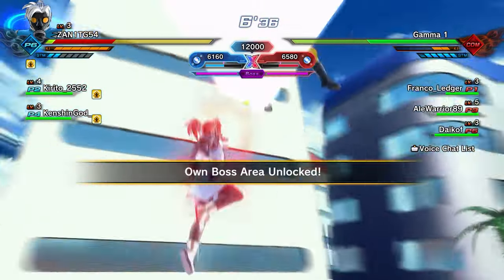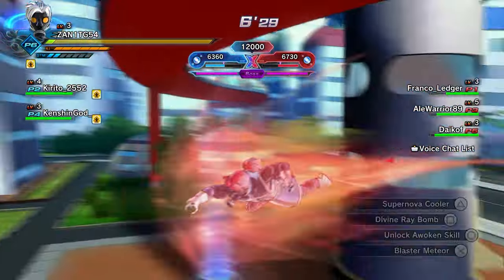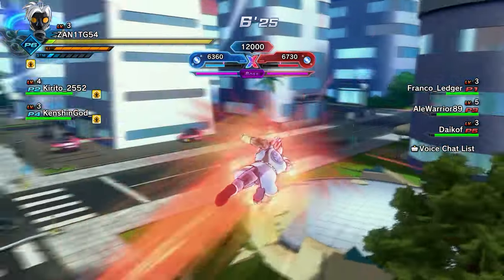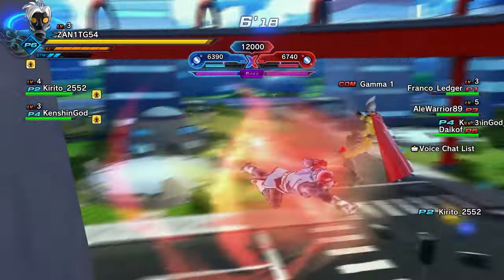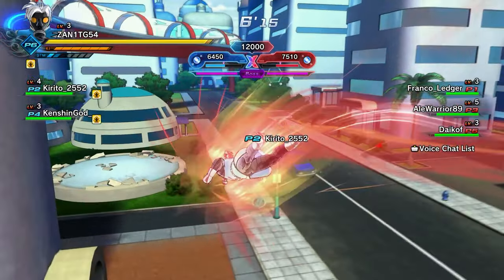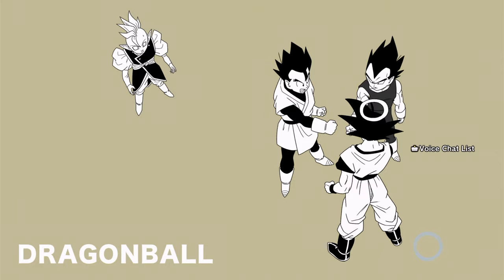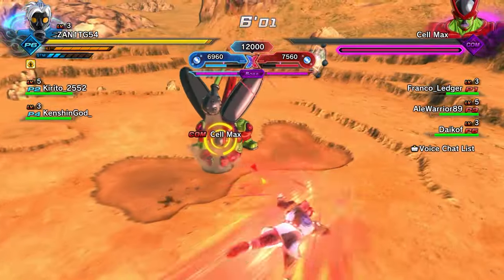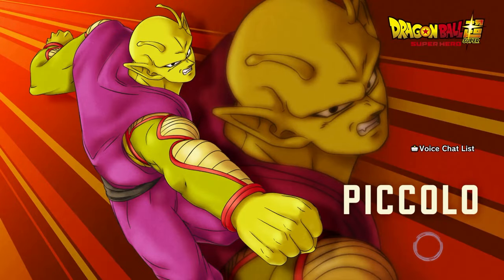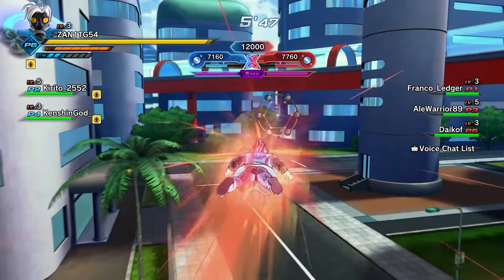The boss area is now open. Be careful — I personally do not recommend going for the boss if it's a giant unless someone can actually stay alive in there. Let's see who is available in our boss area. It's Cell Max — that's a done deal, I'm sorry. Cell Max is the hardest boss to defeat unless you have something like Super Spirit Bomb. You don't get your own ultimates in there, so it's going to be really hard.